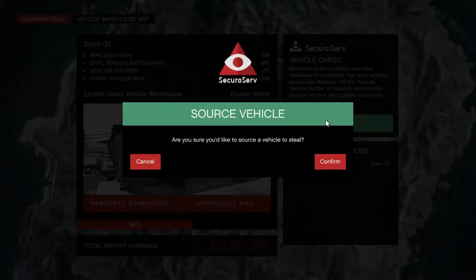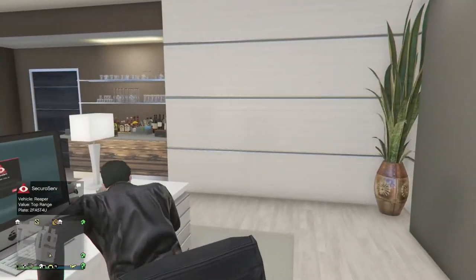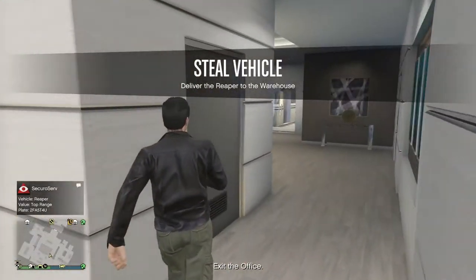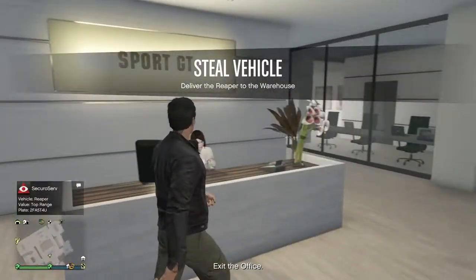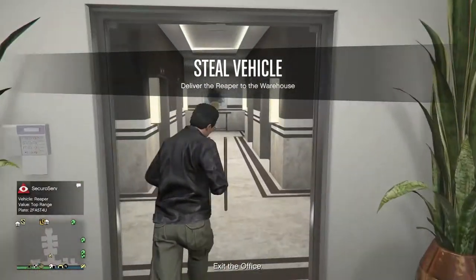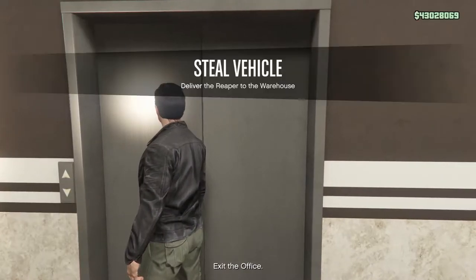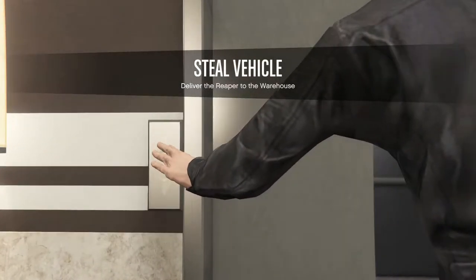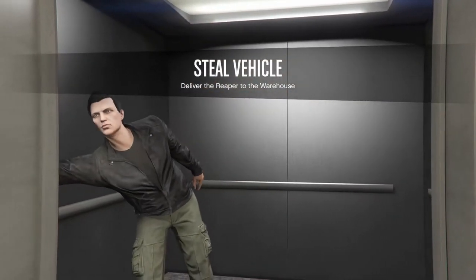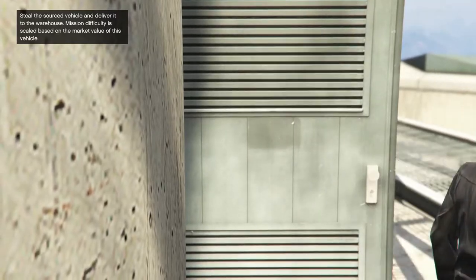Let's start the timer — we usually do these in hour-long intervals. We got a top-range car, cool! Top-range cars are going to pay out the most, hopefully we don't get hit too badly. The first thing I'm going to do is go to the roof, and you're probably wondering why. It's because I need to know which vehicle I need. One of the optional things you might want to get is a Cargo Bob — we'll look at the price of that in a second.